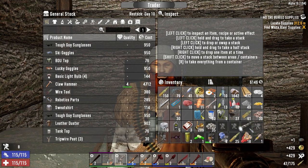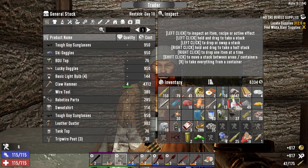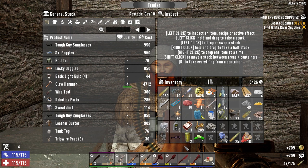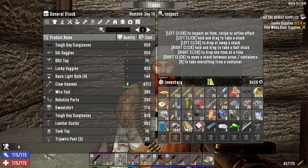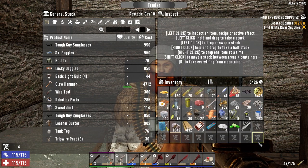Get rid of that, get rid of that. Got lots of this at home now, we can sell that. I think that's it - I think we want to keep the rest. We don't have these at home, so we're going to keep it for when we're doing mining or upgrading the building. We should get some experience for that. We're not that overloaded.